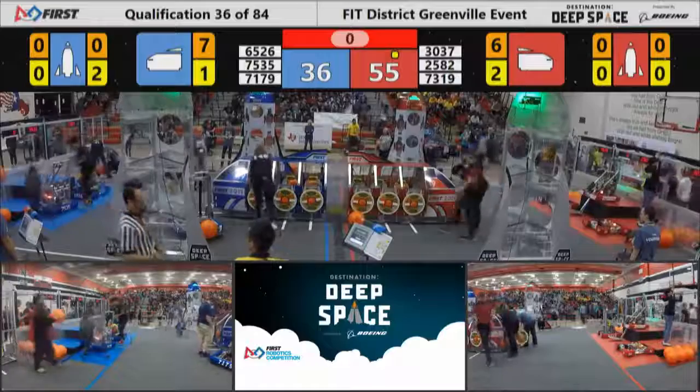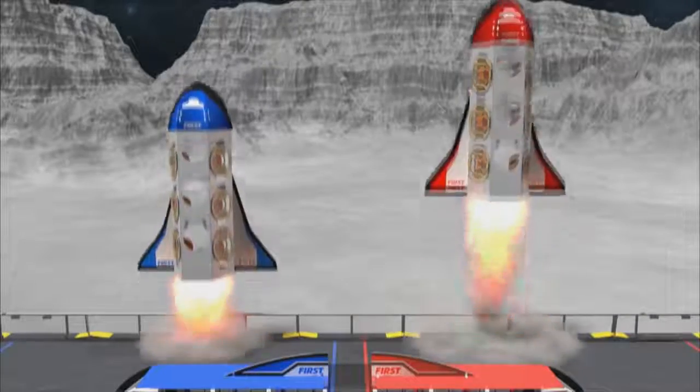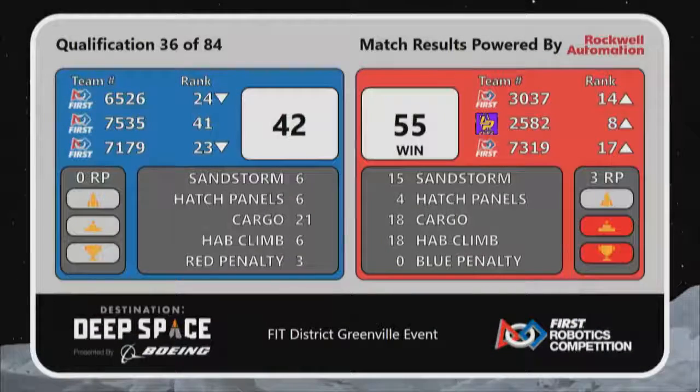All right, looks like we have scores coming up from that match. Taking off first, it is the Red Alliance 55 to 42. All three of those robots moving up in our rankings.